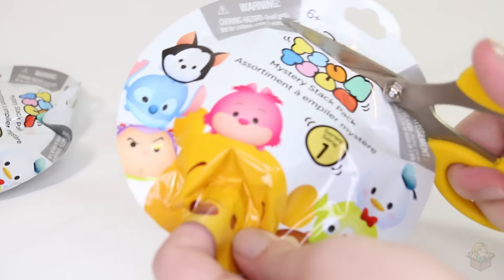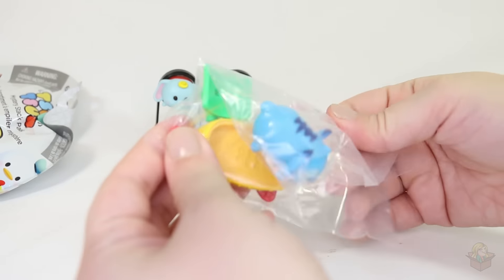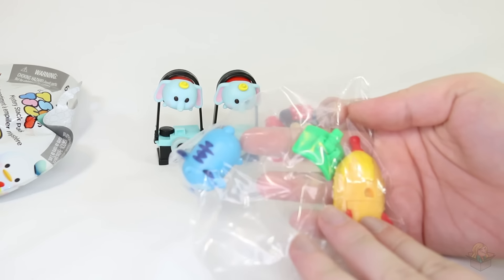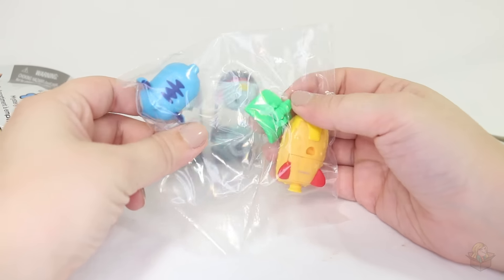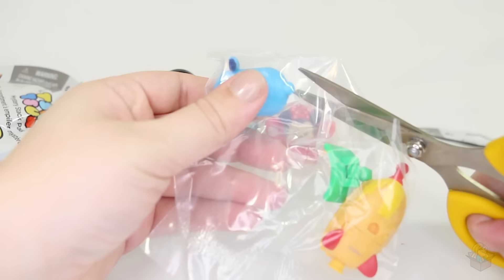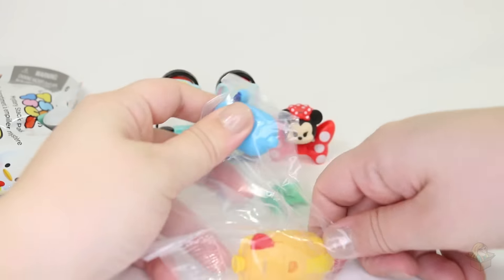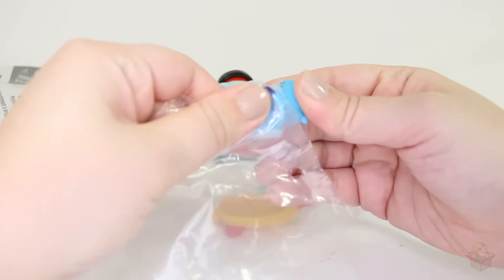On to the next one. Stitch! This is good because when I got Stitch last time, he was missing this green piece. I didn't realize it at the time, but a lot of you told me in the comments that he was supposed to come with a green piece and it was missing. So now I have a Stitch that does have the green piece.